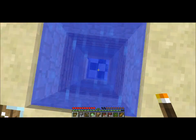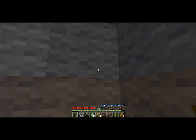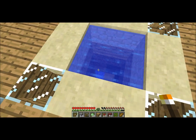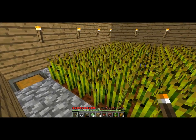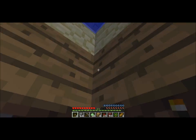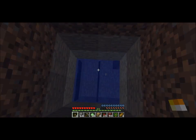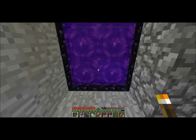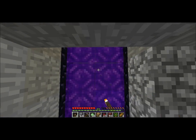Down here I have a bathroom - just something I did while I was bored. Here I have my wheat farm, which is pretty tiny right now; I'm gonna have to make this a lot bigger later. Down here is my mine shaft, which I'm not actually gonna go to right now - goes a lot deeper than that, by the way. And my nether portal too.